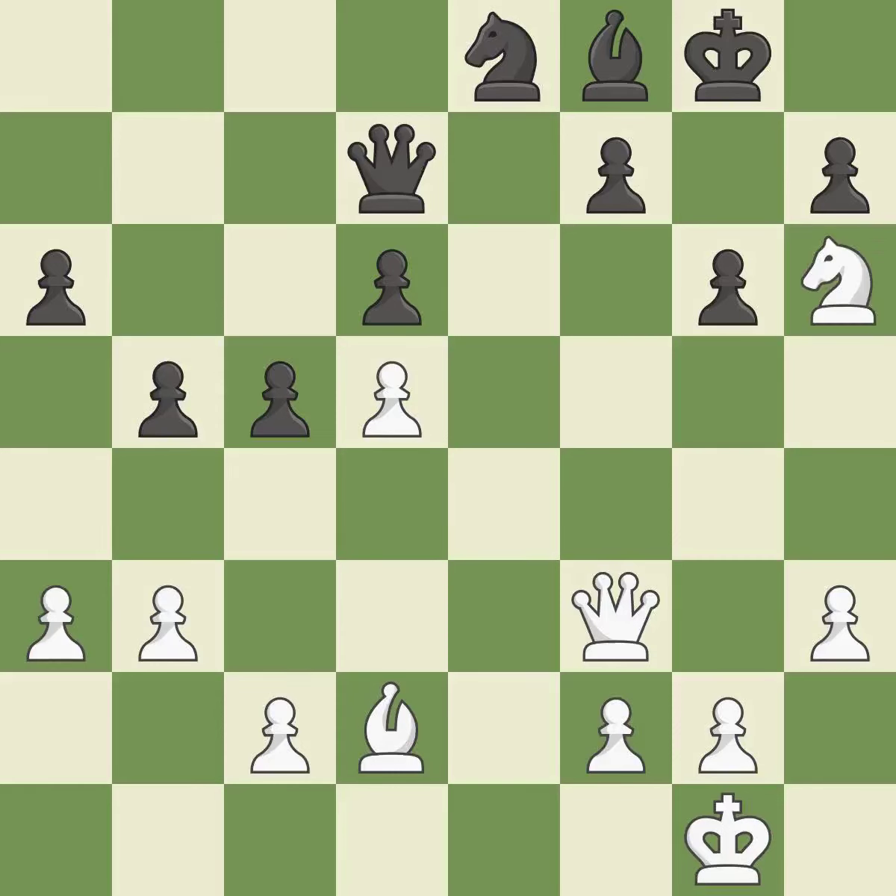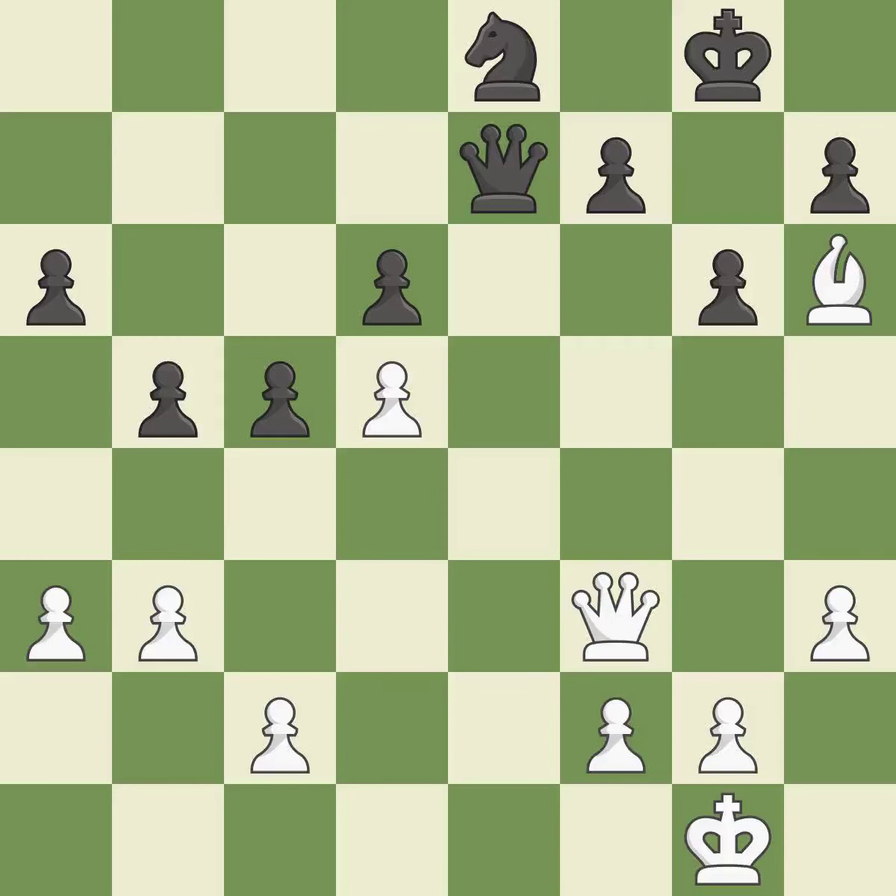The knight is now on a square that is more secure. This is an equal trade — this is the only move that works. White is equal at this point in the endgame. Very precise — it is best. This keeps the material balance in check with good commerce.